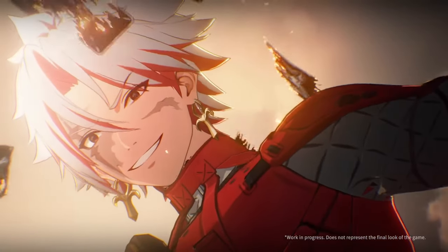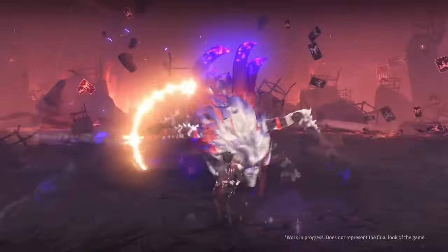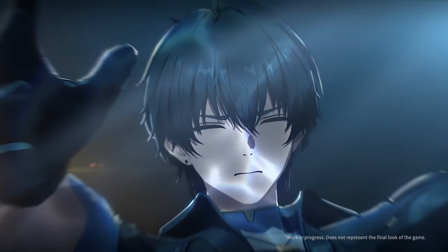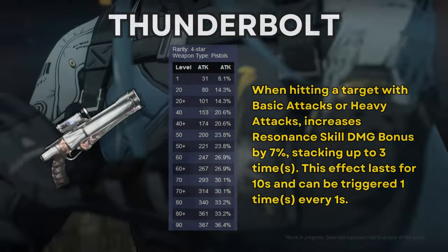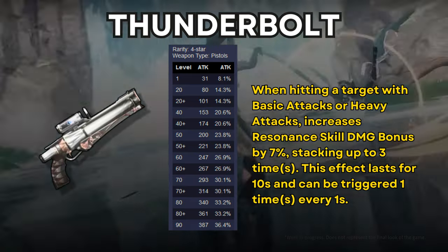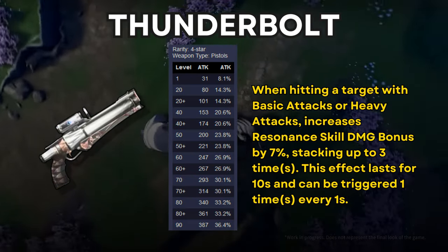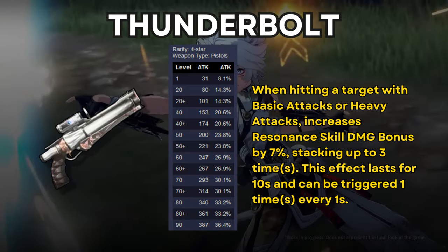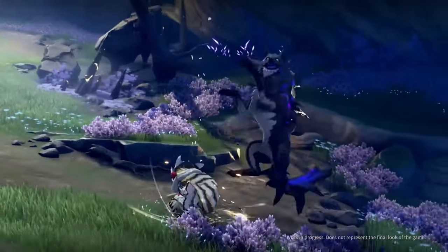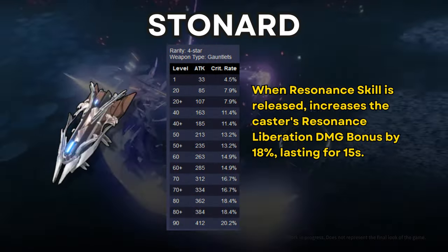Also worth noting: the standard weapon banner in Wuthering Waves lets you select which five-star weapon you get when you reach its pity. The next option is Thunderbolt, a pistol with another attack substat. Its passive increases Resonance Skill damage bonus when hitting targets with basic or heavy attacks, stacking up to three times. This doesn't seem very enticing either, and once again there's a better free five-star alternative from the selector at Union Level 45.